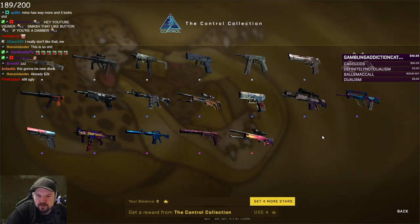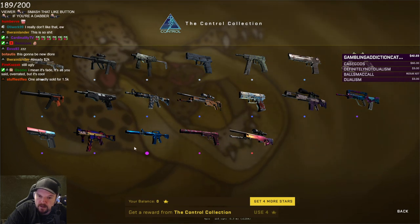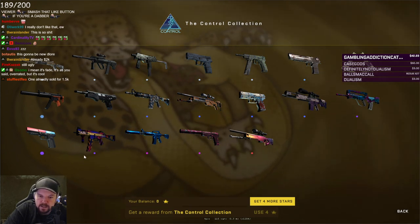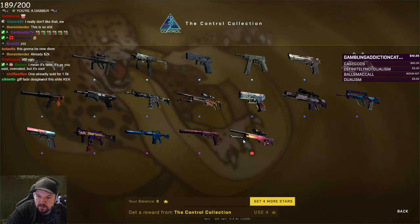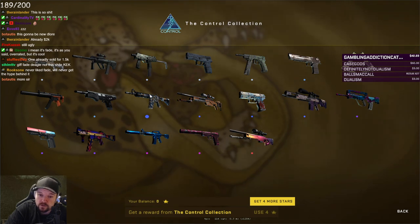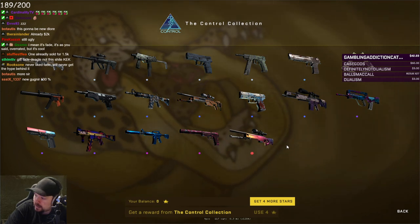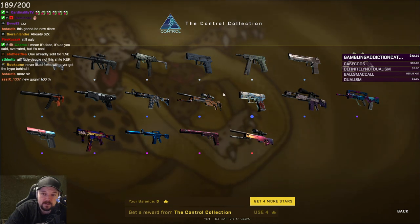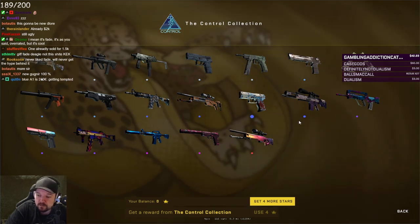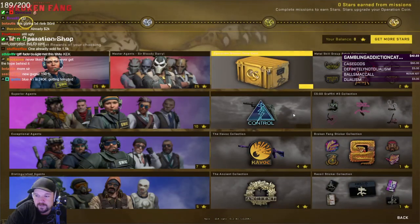Overall the collection — the high points were the Nitro MP5, the M4 Global Offensive, and the Five-SeveN Berries and Cherries. Those three skins are the high points. The UMP is good but not for me. The Fade is good but not for me and it'll be stupidly expensive. The USP is pretty decent and the M4A1-S Blue Phosphor is good as well. Overall, I actually preferred the collection to the case itself, which is sad. So that's the Control Collection done. We'll be moving on to the Havoc Collection next, but that'll be in the next video guys. I'll see you there.